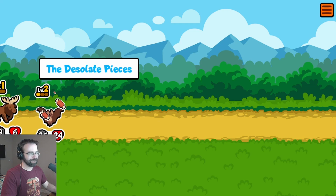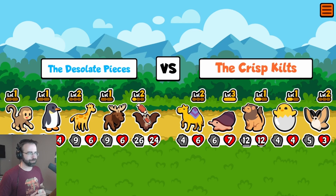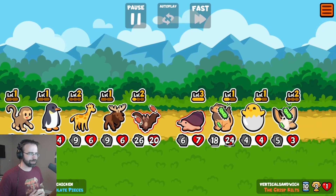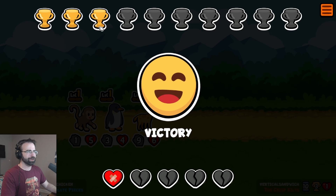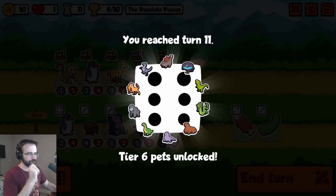This is it — make or break. Can we survive, or is this the last round of our first game of Super Auto Pets? Let's find out. Very strong bat — the bat is carrying. It's a mighty weapon. The bat has taken us through to another round. Four out of ten trophies — I feel good about it. We've reached turn 11.